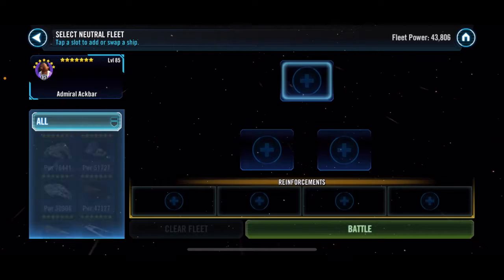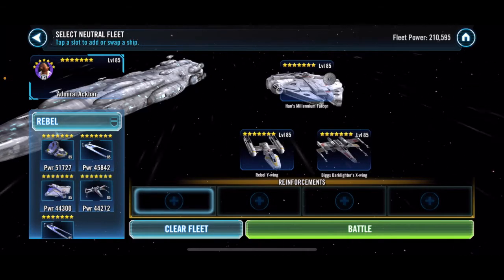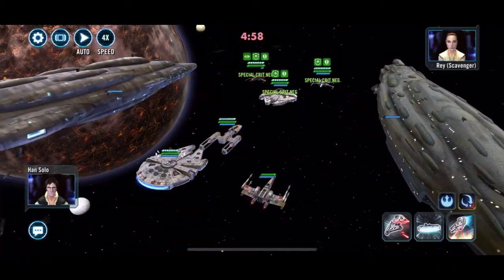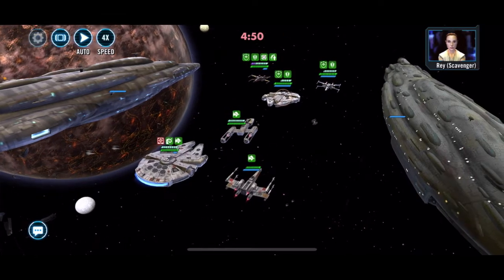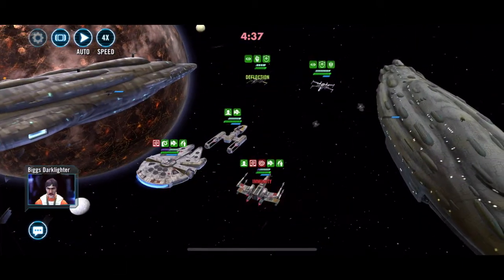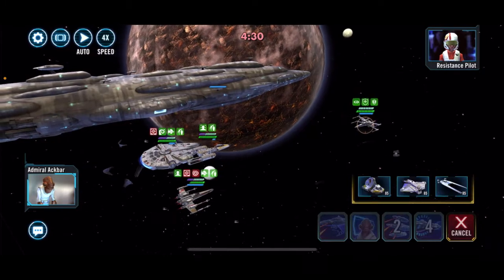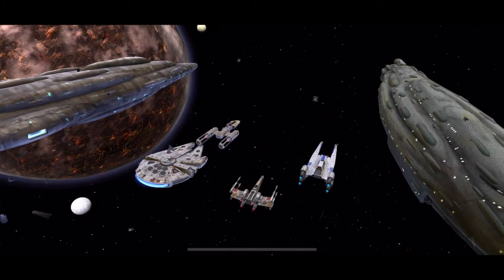Let's go ahead and take my Rebel Fleet here against this Finalizer, and just make sure we can kill this. If I have to break up my Malevolence group for two cleanups, we can do that. We'll go right after Gavray and got the Protection Down debuff — so that went well. Got Poe out. Let's bring in Cassian and go for the assist. That worked the way it was supposed to.